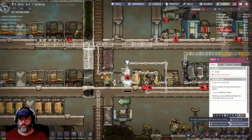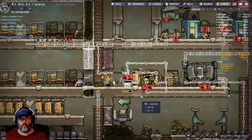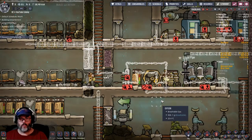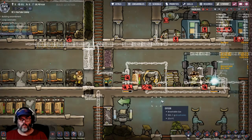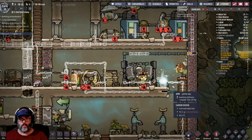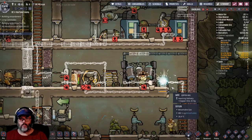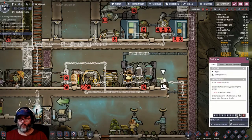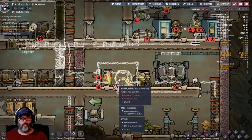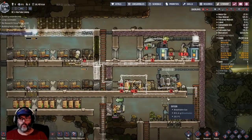Switch — turn off, priority nine. Switch — priority nine, turn off. We want to get these switches off because we don't want machinery to start running. Turn off, priority nine. And this one we're going to turn down to priority one right now, because I don't want them messing with that at all.